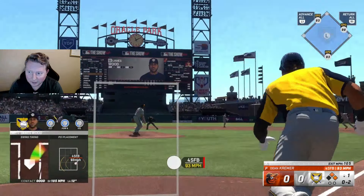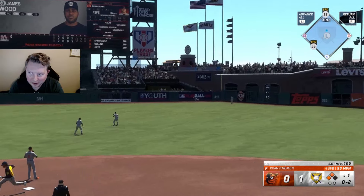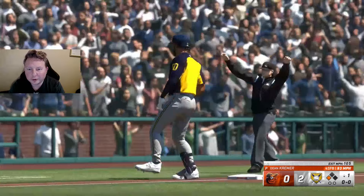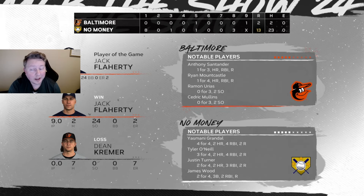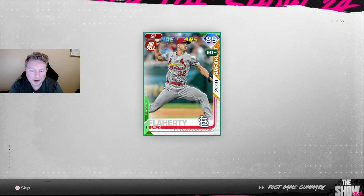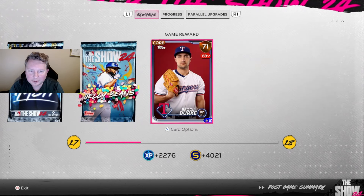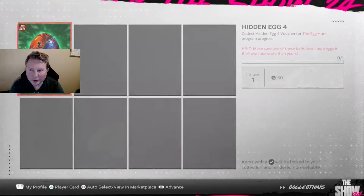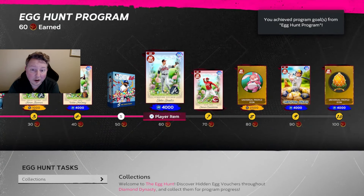A perfectly placed hit by James Wood - 93 speed into triples alley - this should be an easy stand-up triple, and that gets us another egg. Hit a triple, get an egg. We win 13 to 2 with the triple and the flavor CPU game against a bird team, so we should be getting two eggs here. We also got Jack Flaherty to parallel one and Bruce Sutter from the XP path. You can see the two eggs - the bird egg and the triple egg.